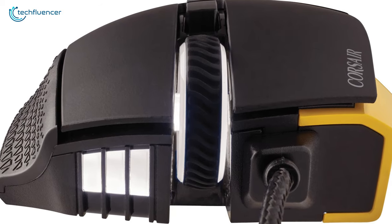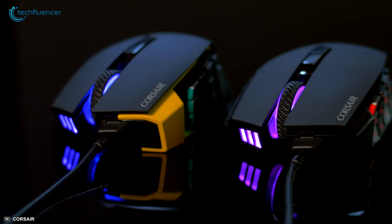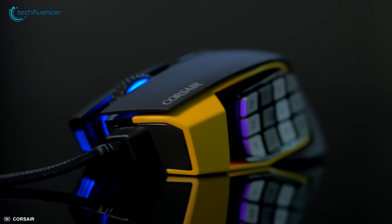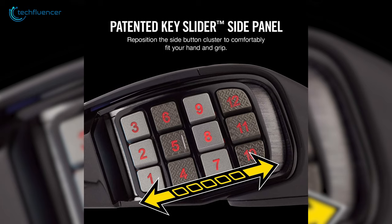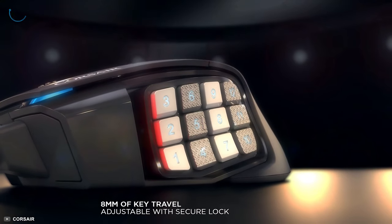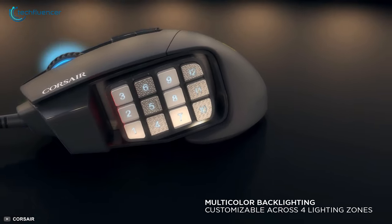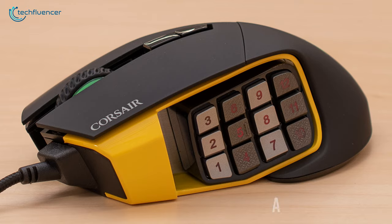Coming up at number two, we have the Scimitar Pro RGB by Corsair — a premium mouse with outstanding build quality and excellent performance for MMO gaming. This mouse is specifically made for MMO games, packing 12 customizable buttons on the side panel. What's more, the panel can be repositioned thanks to its key slider design, giving you the freedom of adjustability to find the ideal grip according to your hand orientation. It is equipped with RGB on the wheel, logo, and side panel that showcases cool lighting effects.